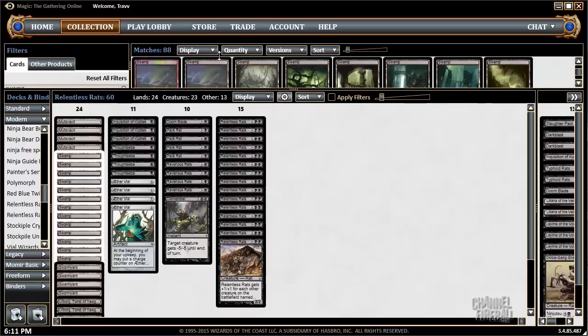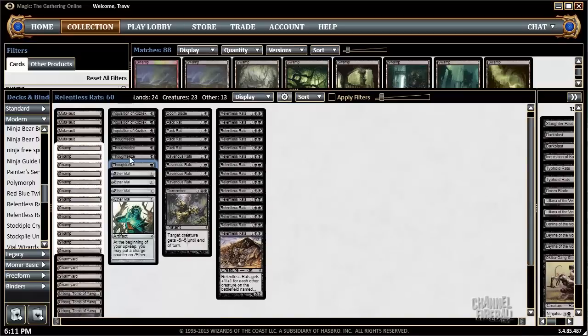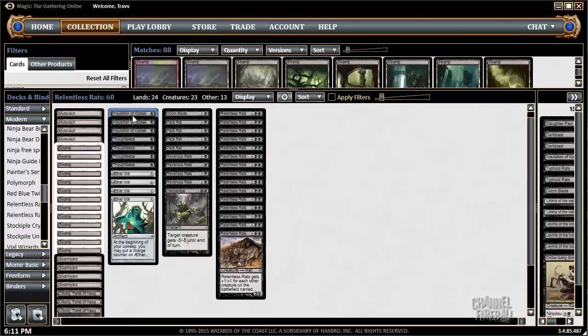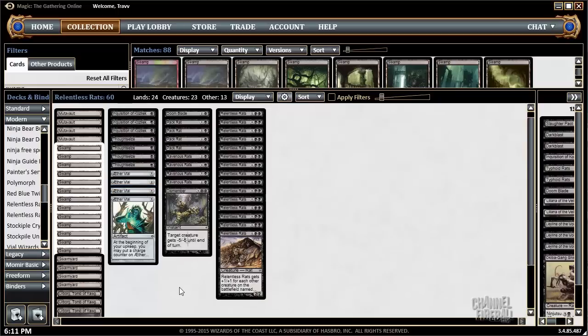Cost sorting reveals holes in game plans. Magic the Gathering is played turn by turn, so we want to know what our game plan is turn by turn. With this deck, our game plan is Thoughtseize and Inquisition to disrupt the opponent's destructive elements out the gate, Aether Vial to start ramping. Second turn, we can play Ravenous Rats to continue attacking the opponent's hand, plus a few pieces of removal.